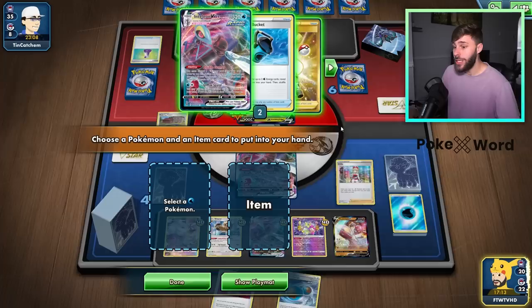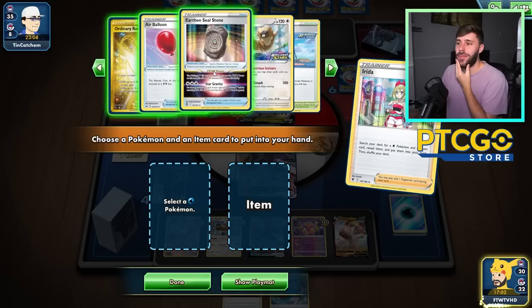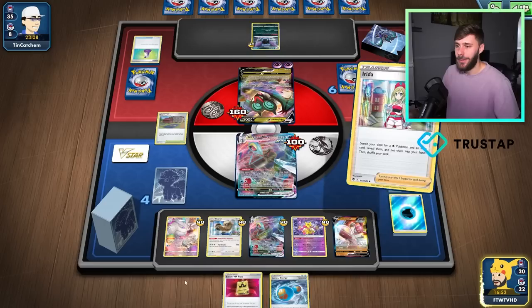So I've got to bench Medicham and play Irida quickly. No — I've got it. I can Capacious Bucket for two water energy. Oh no, I can't Frostmoth onto it. Air Balloon gets me there — yes, that's what I'm talking about. Air Balloon, attach. Yes! We've got it. We don't even need to tell them to be mad — I'll do it too.